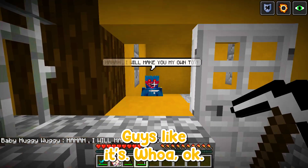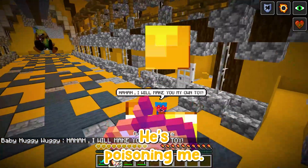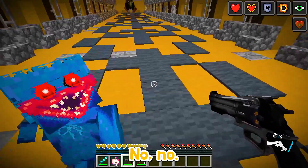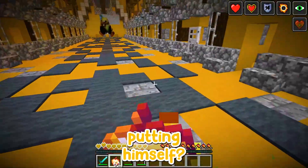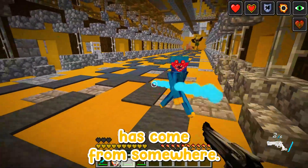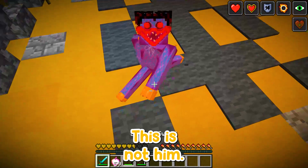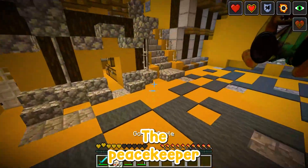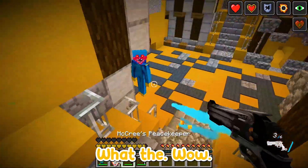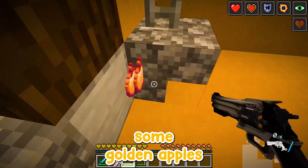His eyes are so red — oh my god, he just jumped straight out! He's poisoning me! I didn't expect this. I don't want to shoot you, baby Huggy. Where is Bunzo Bunny himself? This baby Huggy Wuggy is trying to destroy me — he's dodging the shots, the Peacekeeper doesn't work on him! My sword is gonna have to work. I need to eat my golden apples because he's seriously damaging me. He dropped some golden apples too — nice!